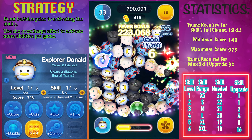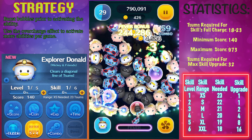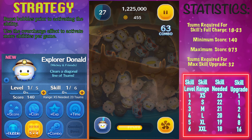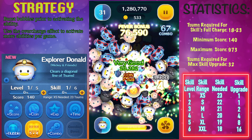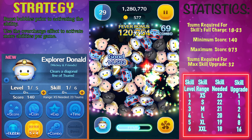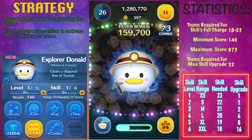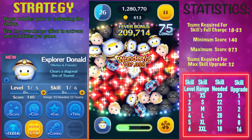Every single time you level up his ability, two things will change: the skill range and the amount of zooms needed to activate the ability. At skill level 1, the skill range is extra small and you need to clear 23 copies to activate the ability. At skill level 6, it is extra extra large and you only need 18 copies.